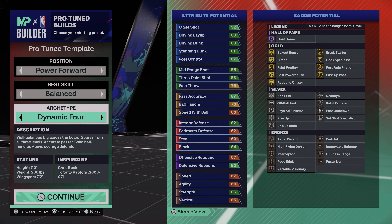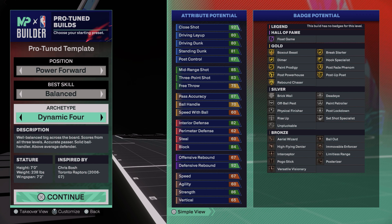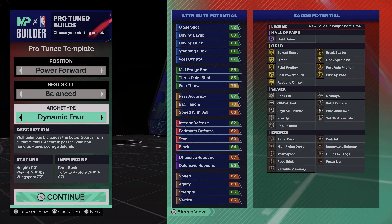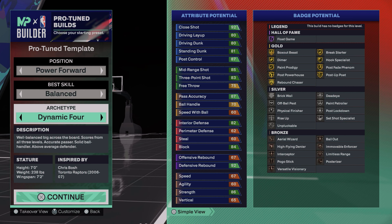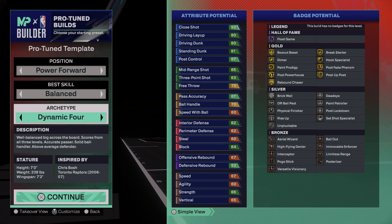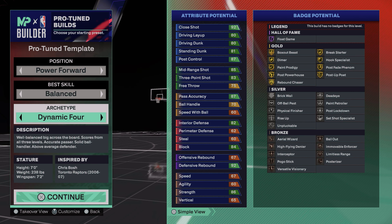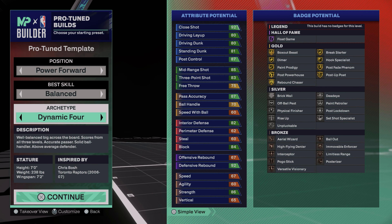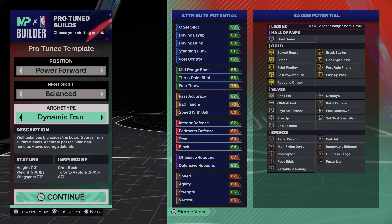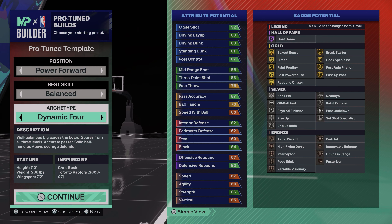On to defense: 82 interior defense, which I think is perfect. At the least you need 75, but 82 is wonderful — that's the perfect spot for a big man build. I don't think you need more than 80, because playing hands-up with a 7'2" wingspan as a seven footer, they're going to give you stops. It will be harder against a really big inside center in a 1v1, but you'll still be able to get stops very easily.